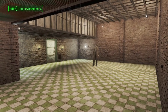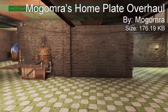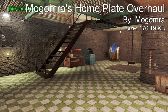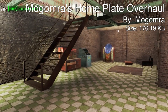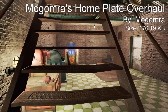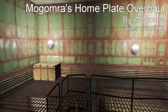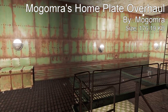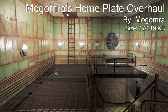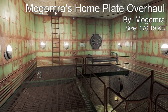Coming in at our number 4 spot we have MoGo MRA's Home Plate Overhaul — sorry if I mispronounced that. It's a very simple mod that just changes the home plate, adds way more room, and you can light up the entire area. There's much more room and very little clutter or rubble, because the original home plate has so much rubble you can't get rid of. This adds a clean floor and a nice upstairs area that resembles Mayor McDonough's office, making home plate a better place to live in Diamond City. That's why it comes in at number 4 and I definitely recommend giving this one a try.